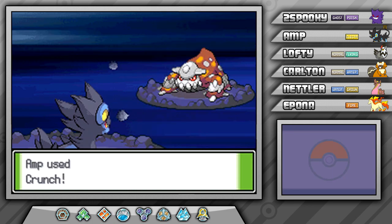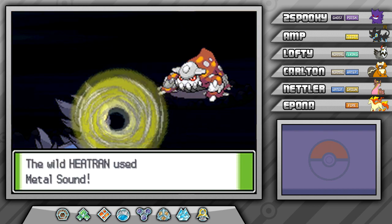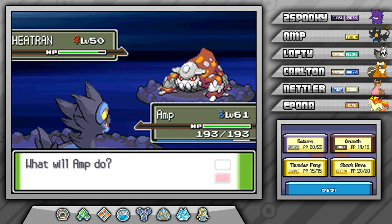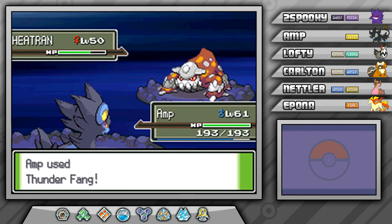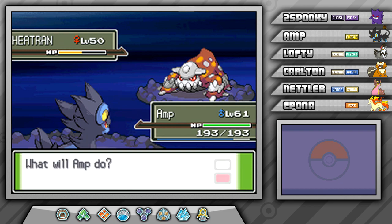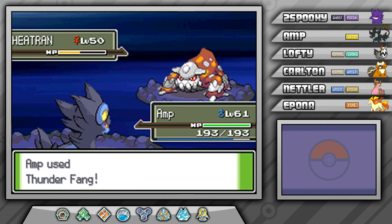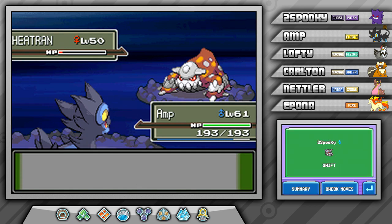Since Heatran is Fire/Steel type, Crunch is going to be not very effective against him. I'm pretty sure Thunder Fang will do at least normal damage. I just want to get him safely into the red so I can swap into Two Spooky, go for the Hypnosis, and put this guy to sleep. He can keep doing Metal Sound all he wants — I really don't care. That's perfect — that's exactly where I want it to be. Let's swap into Spooky now.